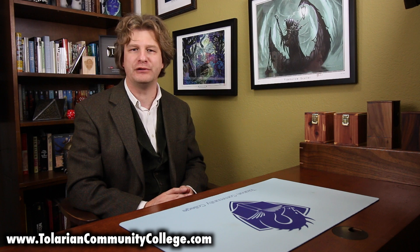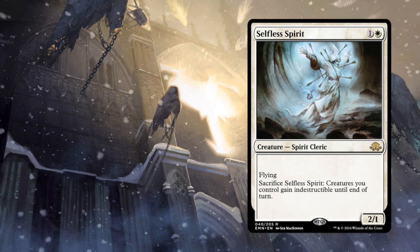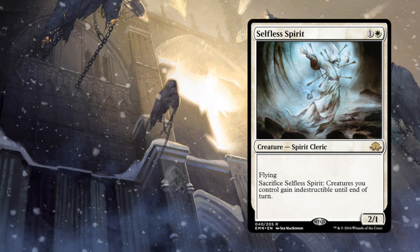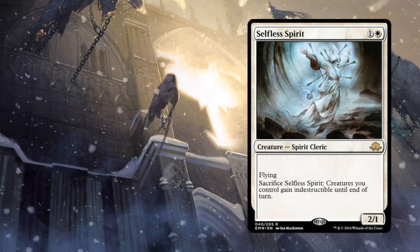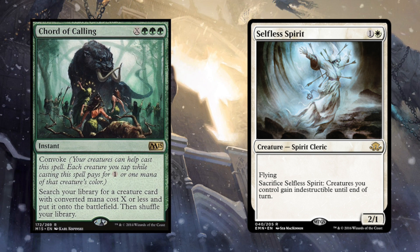Let's take a look. But first, an honorable mention. This is a card that keeps on giving, and I think despite the fact it's being overlooked on a lot of lists right now, it is going to have an impact on the format and see play — and that card is Selfless Spirit. Selfless Spirit costs one white, one generic mana for a 2/1 spirit cleric with flying. A 2/1 flyer for two in Modern is not something to jump up and down about, but the ability to sacrifice Selfless Spirit to give creatures you control indestructible until end of turn is. There is indeed always more to give.